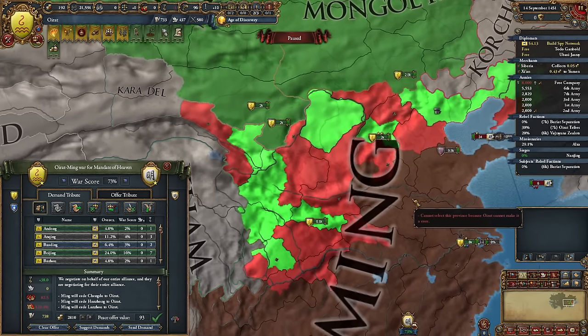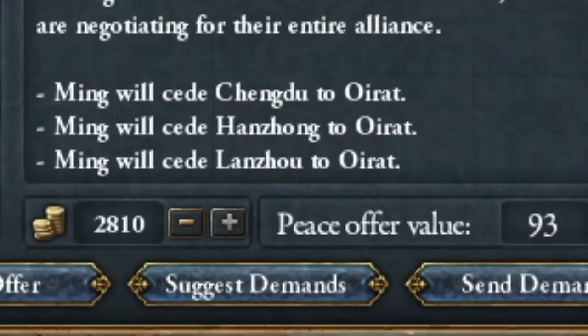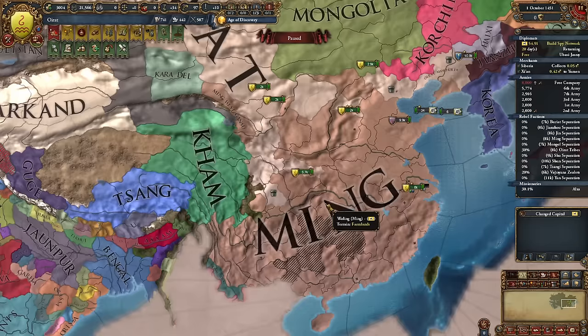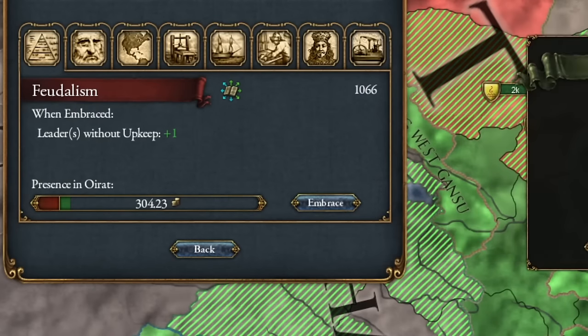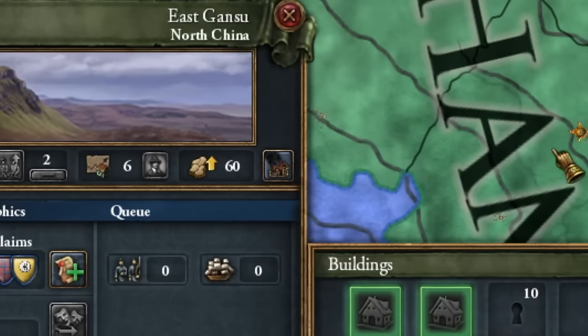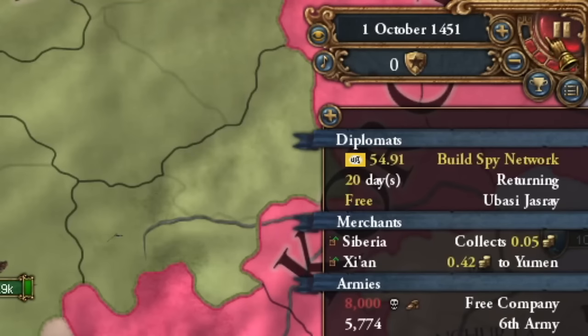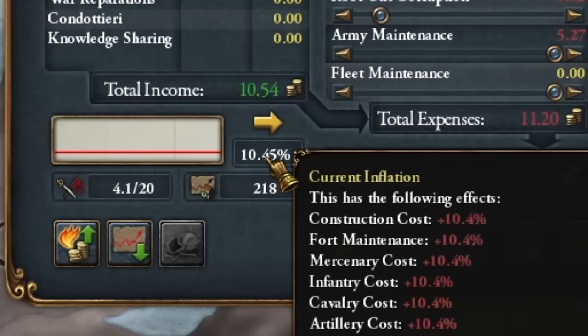I took the maximum number of provinces from China, including the capital — it will be transferred from Beijing — and as much money as possible. No war reparations. Now I can introduce feudal institutions, catch up on technology, and get plunder points and gold from all conquered provinces. I don't have loans to repay, but my inflation is enormous. At this point I can afford to hire level 1 advisors.